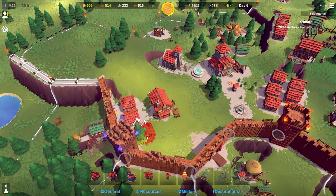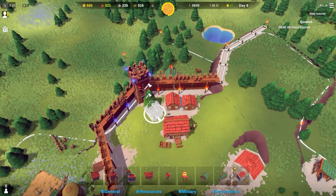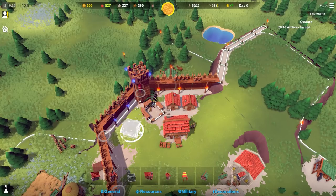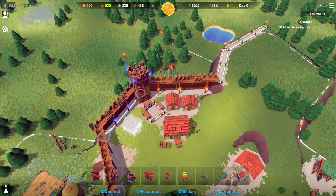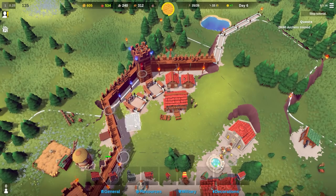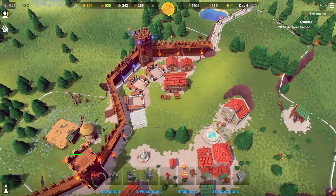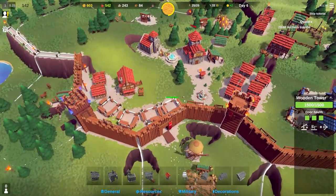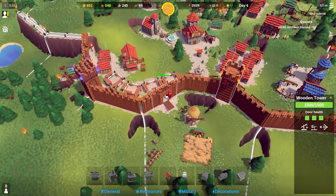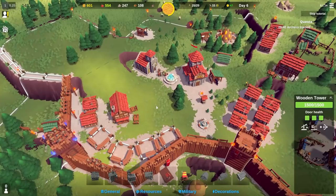More housing is required. I'll rotate this and put that house there, continuing on with the housing project, leaving enough space for people to walk past. A tower might not fit in there, but we'll see. If they're going to attack this place they'll have to attack through here - unless they bring siege engines, in which case I'm absolutely screwed.